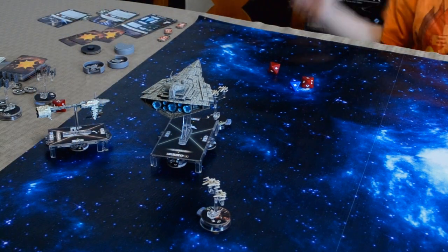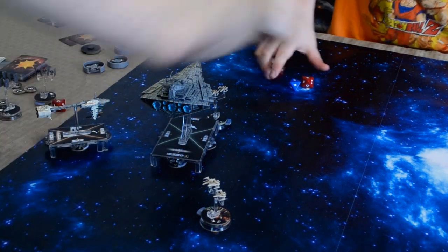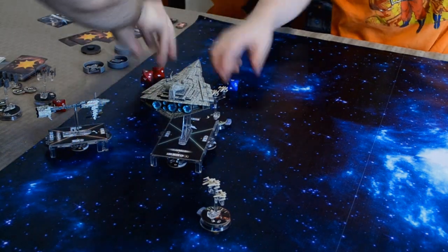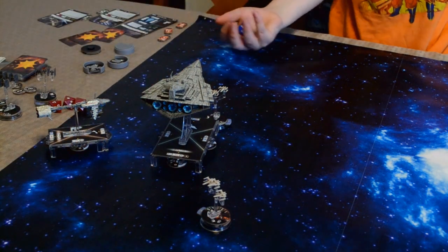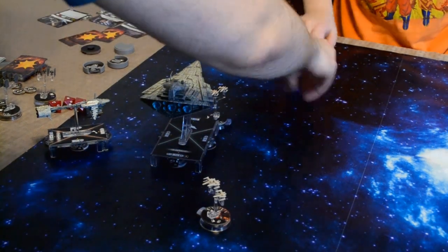I also get to take down that one. So you're going to attack him. Yeah. Two red, one blue. Accuracy — no damage. Okay, you get to move now. You have speed one.